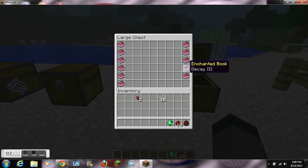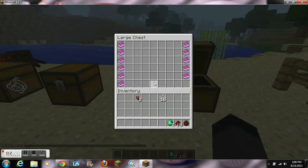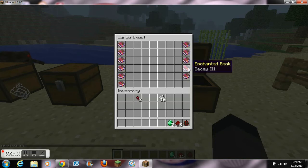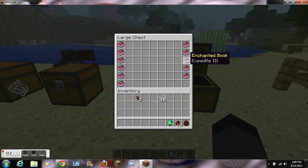Next we have Decay, which can be placed on the Wither's Bane and causes Wither damage to any living entity you hit. It has 3 levels — level 1 lasts for 2 seconds, level 2 lasts for 4 seconds, and level 3 lasts for 16 seconds.